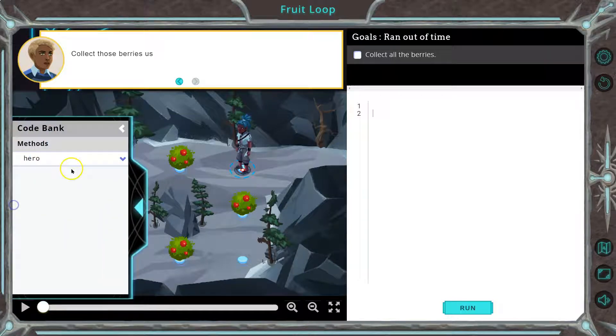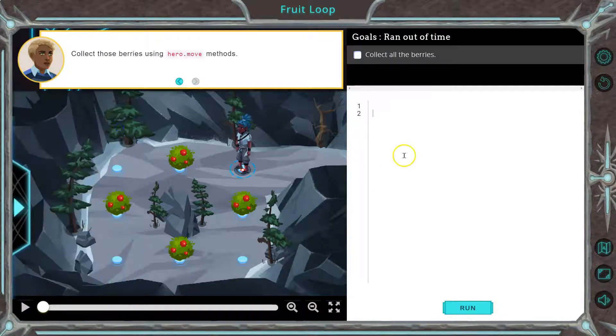We always have this code bank over here where we can look up some of our moves if we forget them. We are wanting to collect the berries — it looks like I would want to go left. So I can start typing 'move' and then select left. This is the amount of time, so right now I'd go left once.